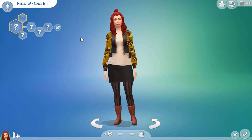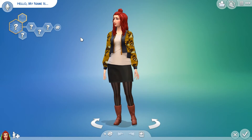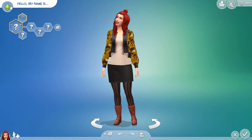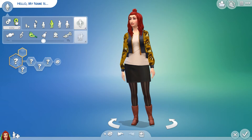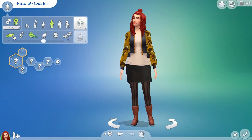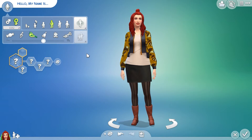I realized after I completed the whole video that I did not even show you guys how to change your sim's gender, and I do apologize for that. So up where we named our sim Brittany, click on this big plumb bob, and we can change the genders right there. And then other stuff we will get into in a future video is all the customization that you can do with their ages, voices, walk styles, and all that fun stuff.